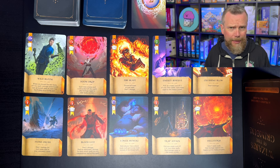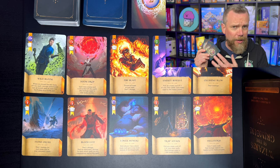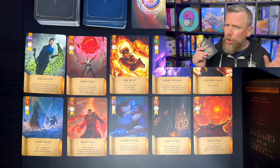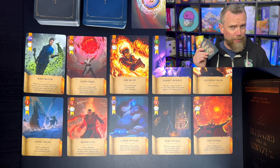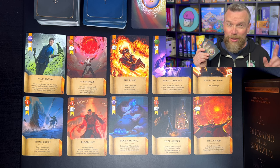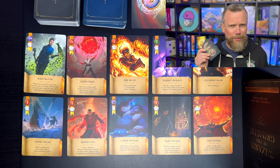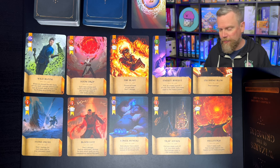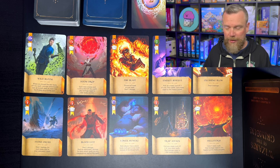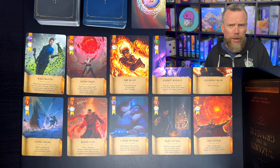There are two decks in the game. One deck is a mana deck — this is the energy that you're using to power your spells. The cards are numbered from one to four. Usually that doesn't matter; really what you're doing is counting the number of cards as opposed to the number on the front. But some cards do make that matter a little bit, and there's one action you can take at the end of your turn where the numbers on the front of the cards do actually have some impact.